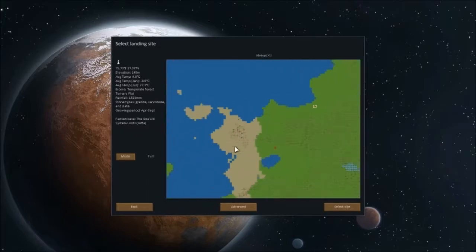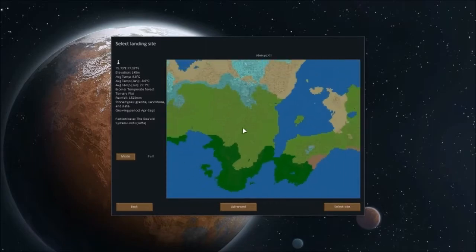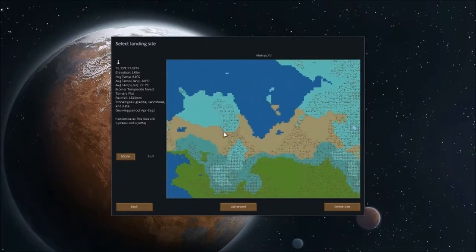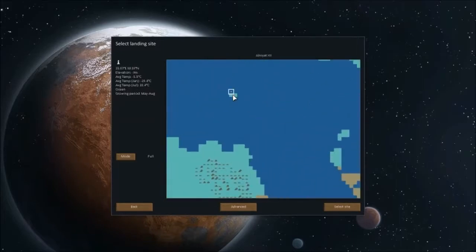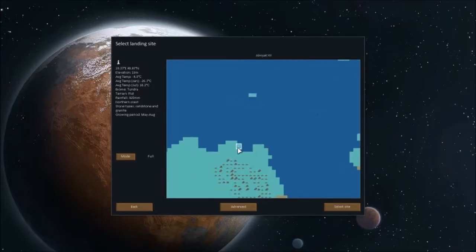The Goa system lord — Jaffas! Jaffas are so annoying. We're going to find somewhere nice. Let's go with somewhere cold, or maybe desert. Actually, let's go with an island — should we do an island? Or coastline. We're going to go with a tundra island.